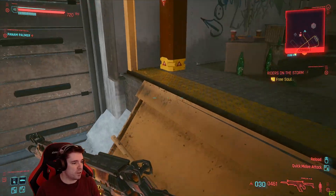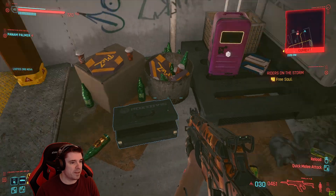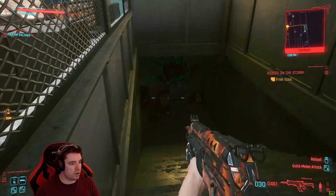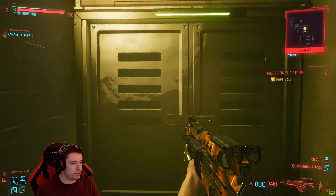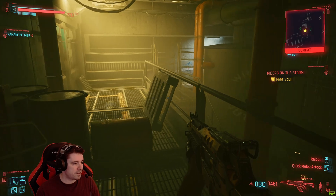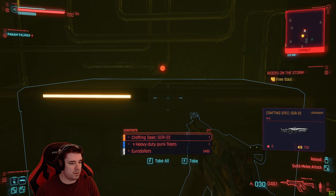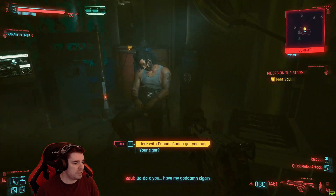Once he's dead, make your way inside, turn to the left, and if you go over to the corner there is a pistol — DR5 Nova. Grab that, then make your way down the stairs. And there it is — the other one — crafting spec SOR-22. Love that too.